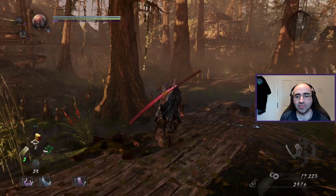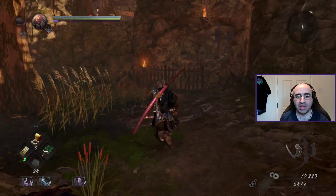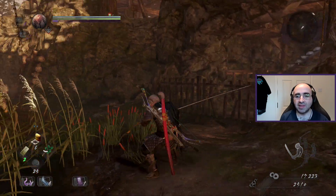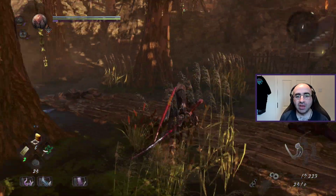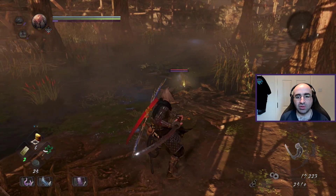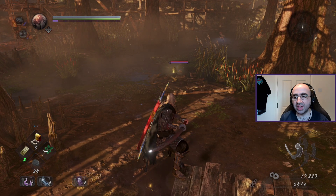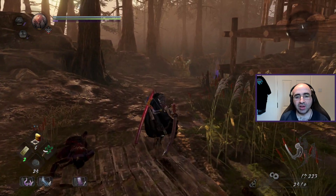Don't try to muscle your way through a game like this — like Nioh, like Dark Souls — or you're in for a very horrible time. Also keep an eye out for any extras you can find through exploration. To lock on to enemies, press R3. To block, hold L1.